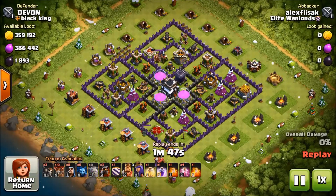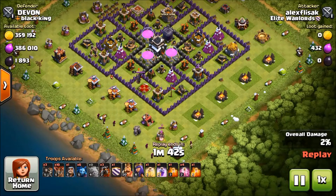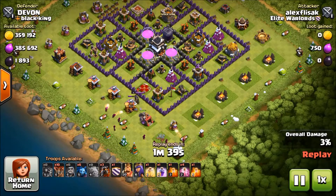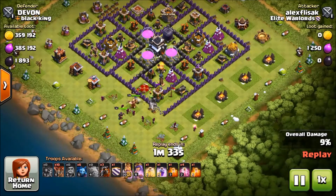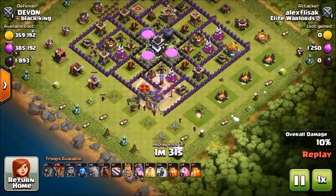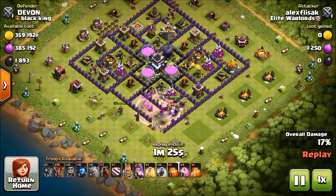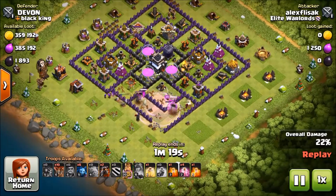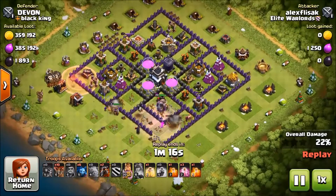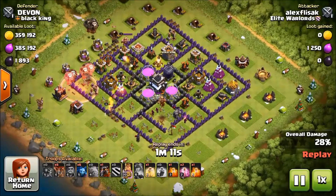Now Alex is attacking D1 of Black King. He starts from the bottom side sending the golem — this will actually be called GoVaLoon. He is trying to get the air defenses with his ground troops, and then later grab all buildings with his air. It's an easy base for Tunnel 9, and he needs to attack Tunnel 9 and grab a 3-star. The air troops are already down.